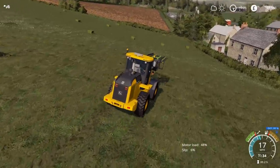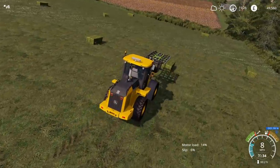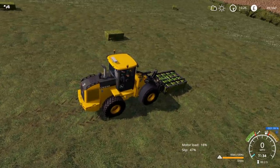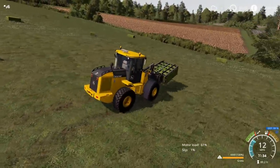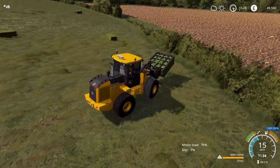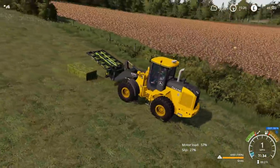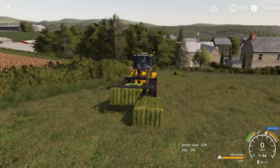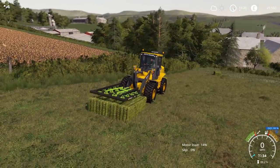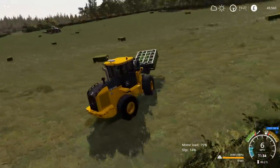That was surprisingly easy to pick up the first two bales. Maybe it was beginner's luck. Straight up to it, push it up against the bulkhead, make it nice and square, lock it in, lift up - nice and easy. What if we're sort of going uphill? I can only apologise for the messy grass here. I did windrow it but it decided not to work. If you've got an articulated machine, you can nudge the two together.